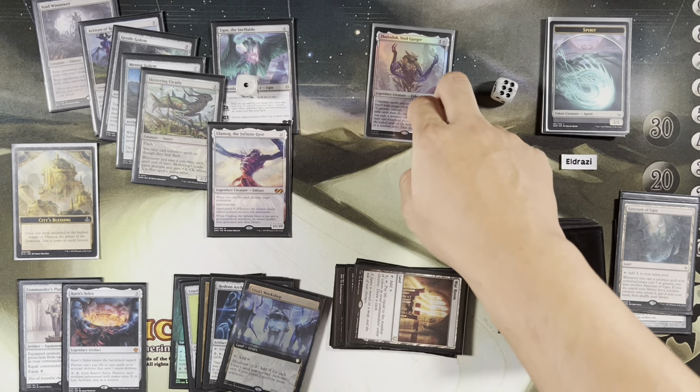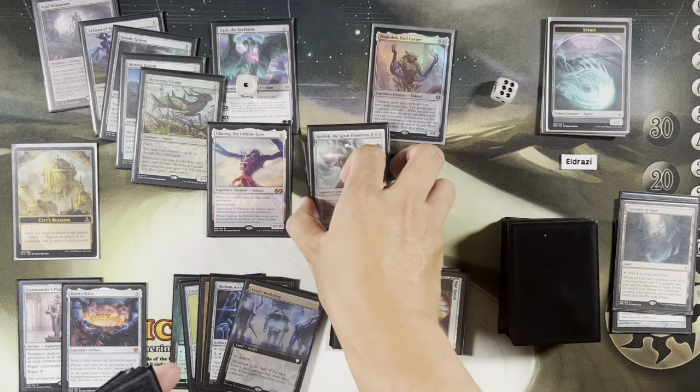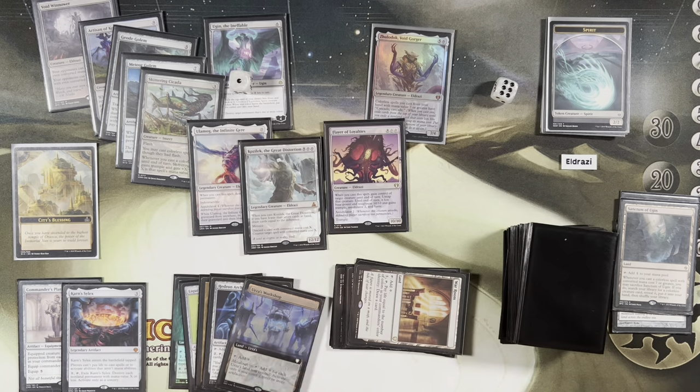Ulamog, the Infinite Gyre. Trigger Zuladok, spin that wheel. Kozlak, the Great Distortion. Layer of Loyalties.